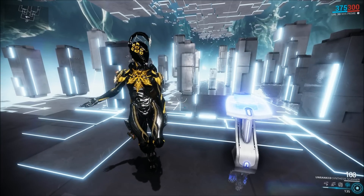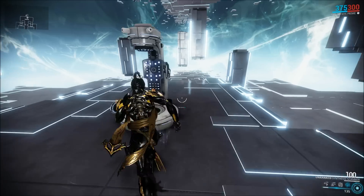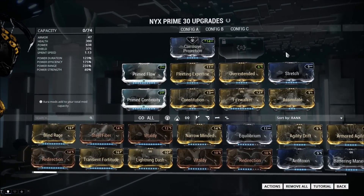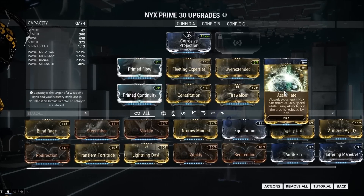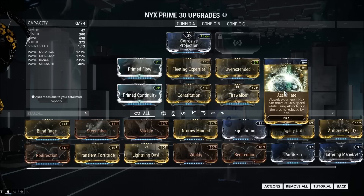Alright, hello! Today we're going to talk about Nyx because she has a new augment that is very, very good — and that augment is Assimilate. This is the build I've been using with Nyx now, and I will probably continue to use this build for a long, long time because Assimilate is a whole lot of fun. You move slower while you're in Absorb and the area of Absorb is reduced by half, but you can move at all in Absorb, and you can shoot and you can melee.